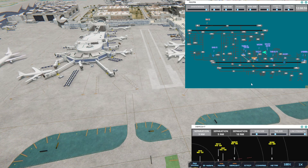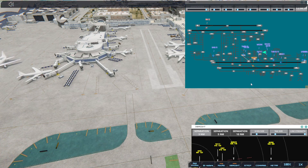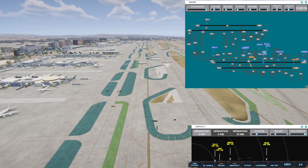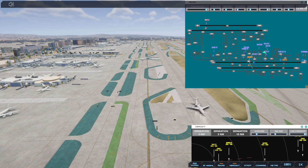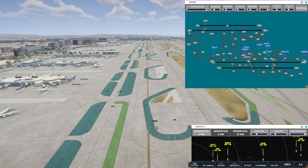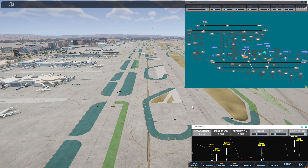Los Angeles Ground, Transworld 880 Heavy, ready to taxi. Hughes Air West 12, taxi to terminal, cross runway 6R. Los Angeles Ground, Western 506 — lots going on — requesting push and start. United 99 Heavy, runway 24R cleared to land.